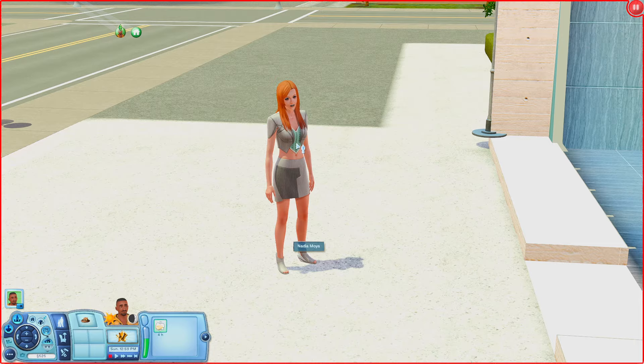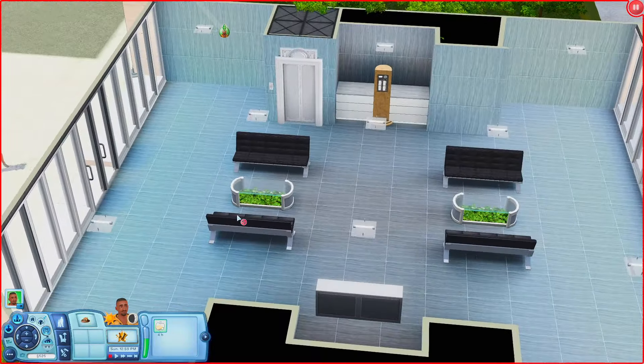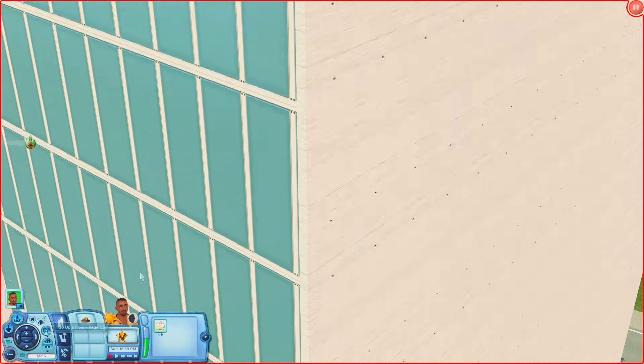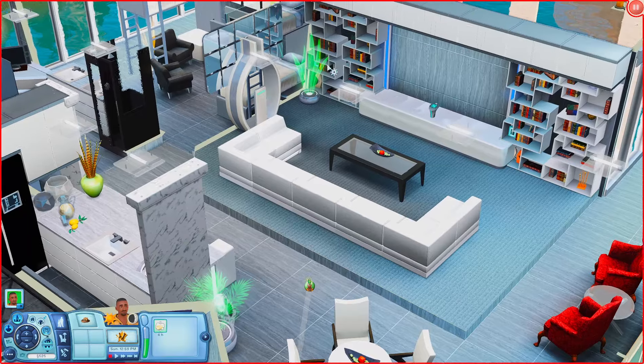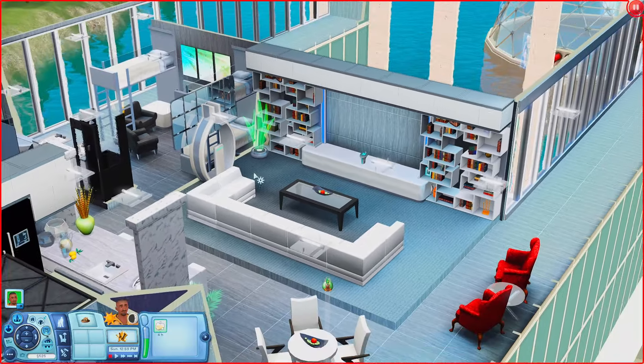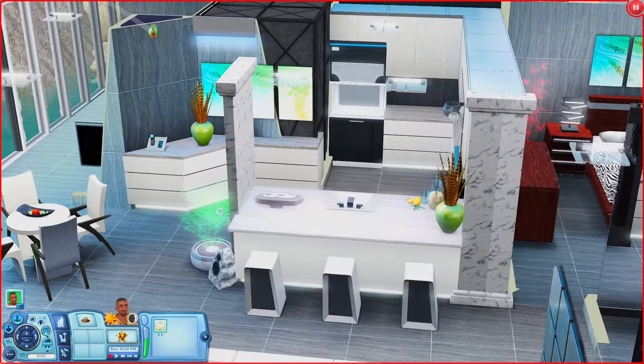This is Nadia Moya. She still could be Starfire — you never know. Inside we just have a lobby with places to sit. There's also an elevator, so let's go upstairs. Up here we have a living room with a holo TV from Into the Future — that's kind of nice. You have a living room, a stereo, and over here a nice kitchen area which looks really cool.